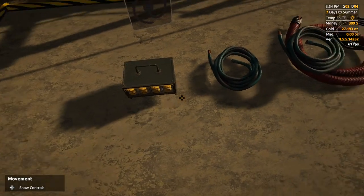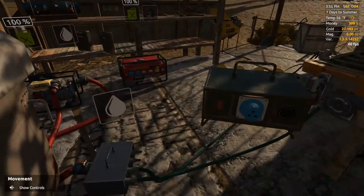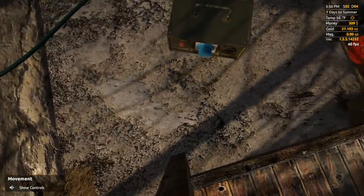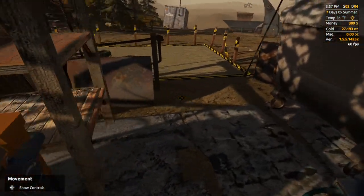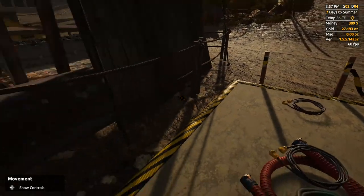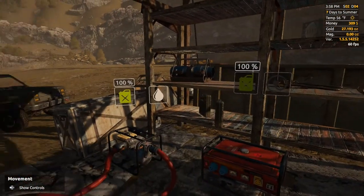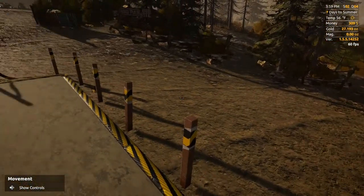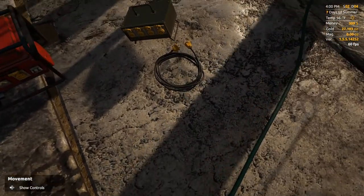All right, so if we look here we got this power splitter — now I can actually run some power to some stuff. Try and set this down here. Oh man, do I have a high voltage cable? I don't — dang it, I need a high voltage cable in order to hook that thing up. What a bummer.